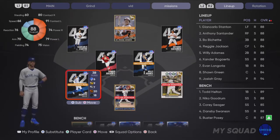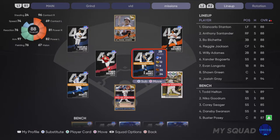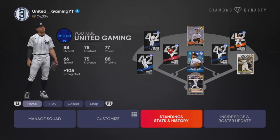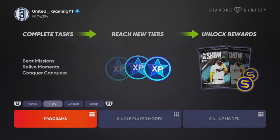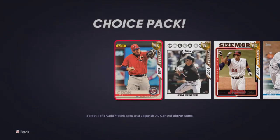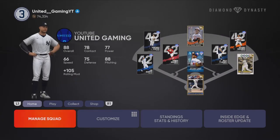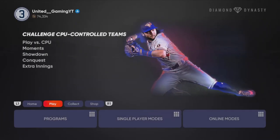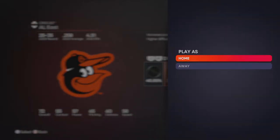I don't think there are any pitchers in the AL East pack, so we're going to use a pitcher from the AL Central pack — Shane Green. We're going to start Shane Green and get him in our bullpen, then go to single player modes, play versus CPU, and play the Orioles on Rookie at home.